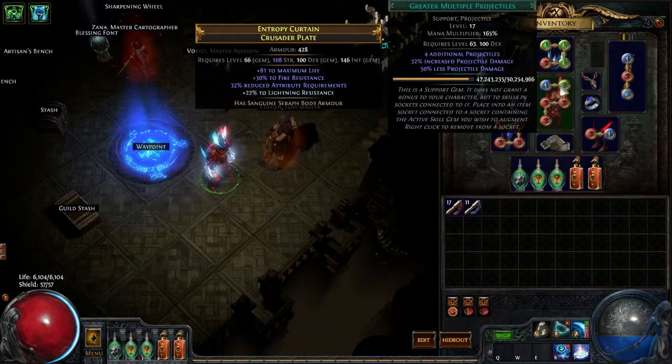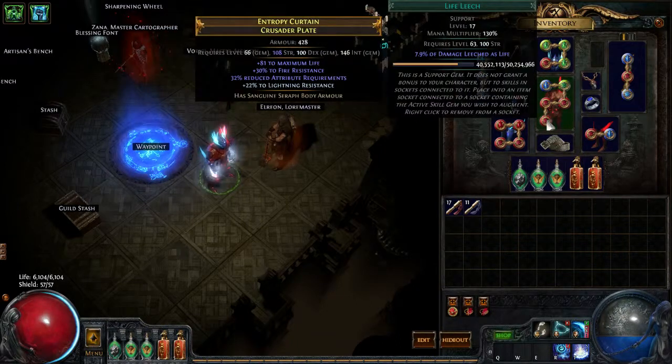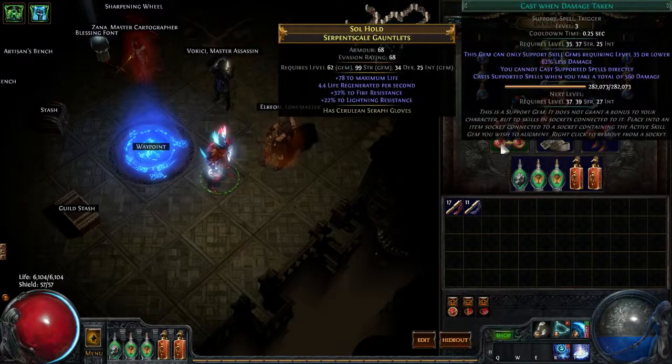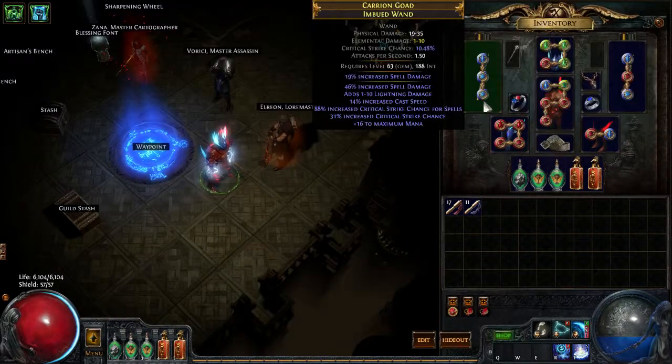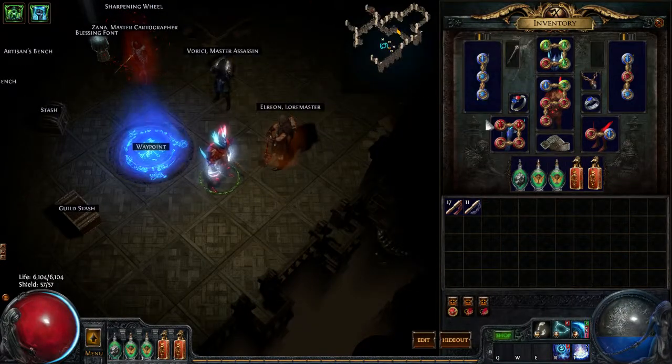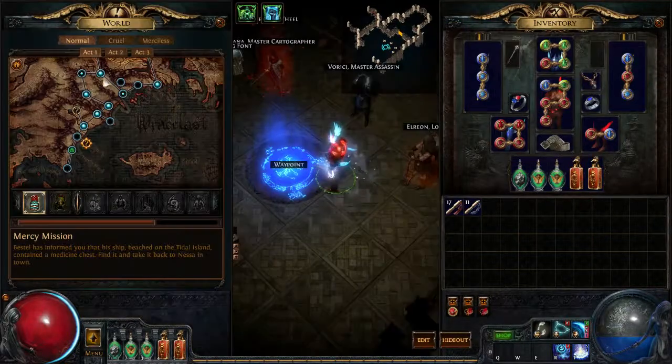Our links are Freezing Pulse, GMP, Iron Will, Blood Magic, and Life Leech. We have the auras up here with Reduced Mana. This is Cast When Damage Taken. The one difference I have from Mors' build is I'm doing Cold Snap, Elemental Proliferation, and Increased Area of Effect. This is the reason I haven't died - it's all because of this. And here's Lightning Warp. So let's go try it out.